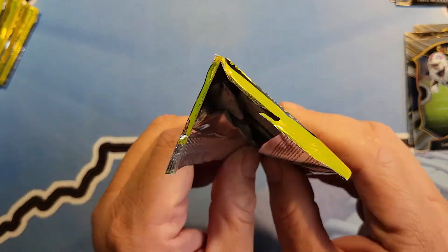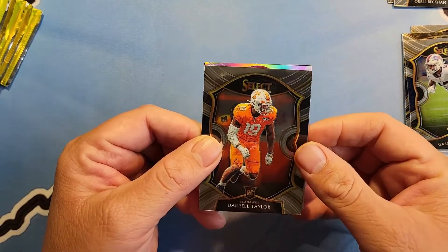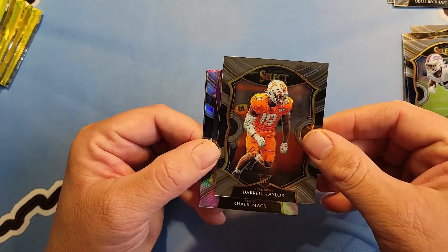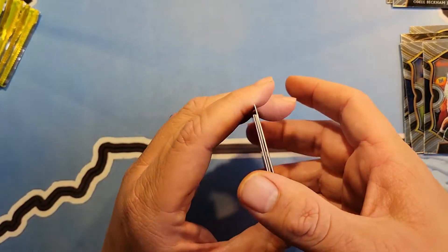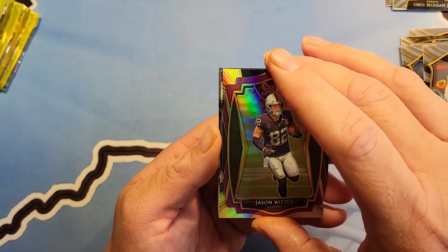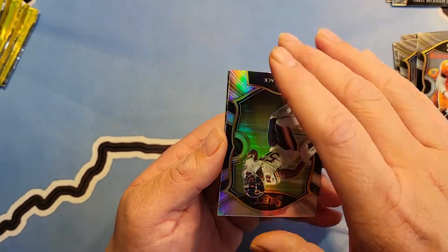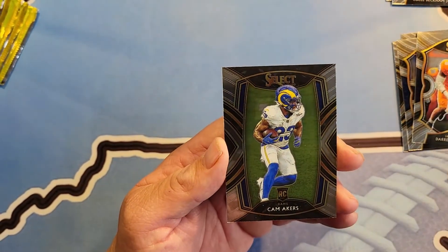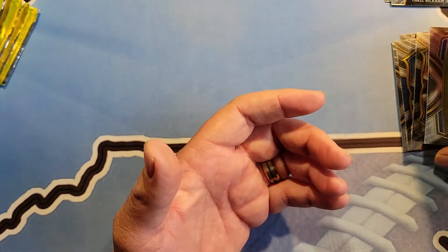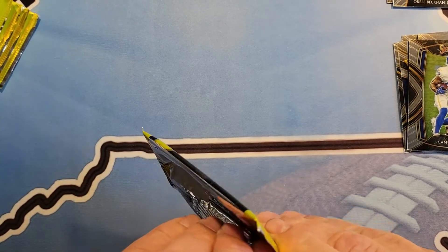Nothing huge — not yet, but it's coming, right? Terrell Taylor, maybe. You never know. Jason Witten. Pretty sweet. On the Chargers. Khalil Mack. Cam Akers rookie card. Not terrible, and a few packs left.